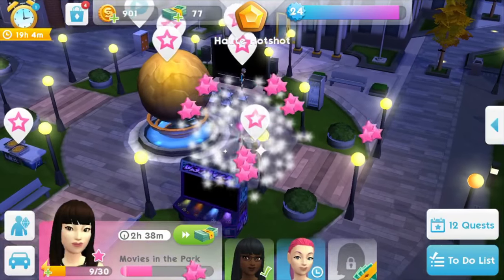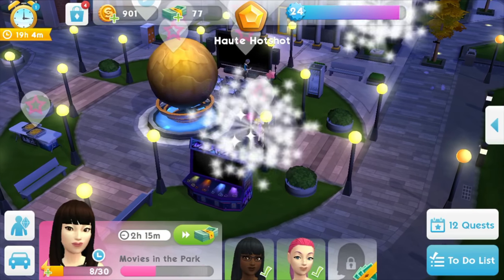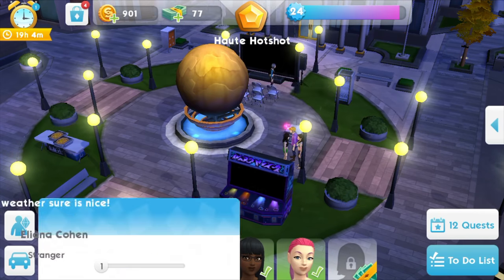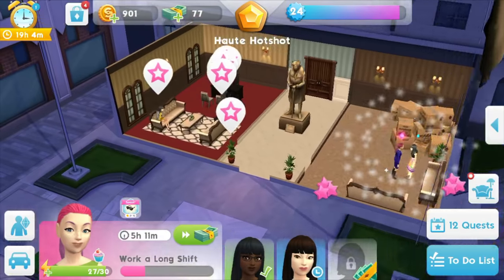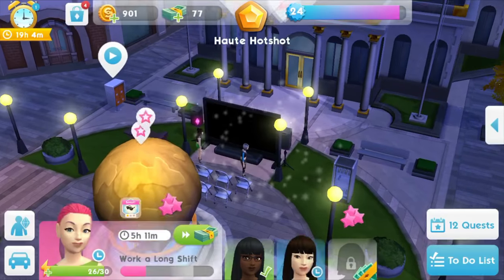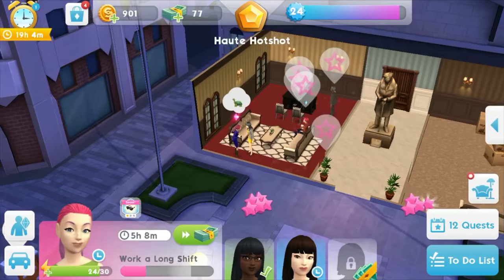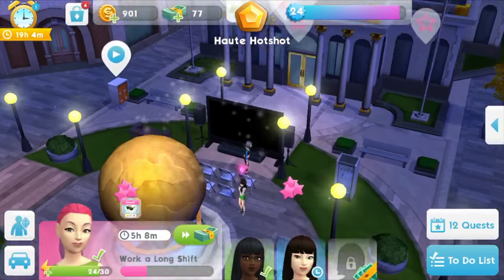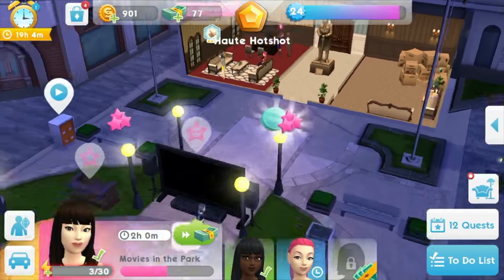As you can see with this person, she has eight energy out of thirty. If the energy is low or if you're out of energy, you can't do activities anymore, so you need new energy. For that you can do a couple of things, like go to sleep for a while, or strangely enough take a shower or go to the toilet. Or you can just wait a bit and then slowly it will fill up again.